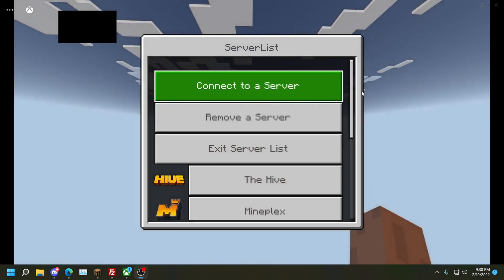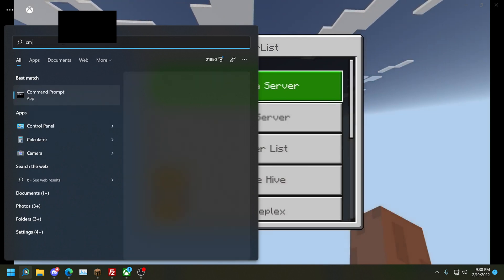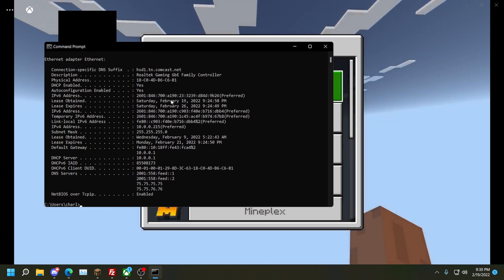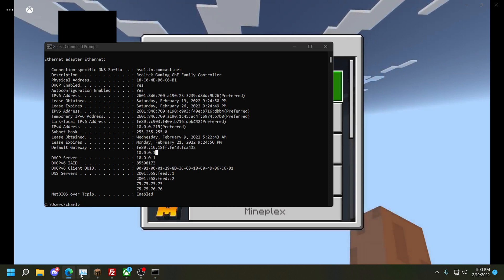Well, you'd then have to go into your command prompt — type CMD in the search bar — and type ipconfig. Actually, type ipconfig /all. That'll give us a whole list that we don't need to worry about. Find the default gateway — right here it's 10.0.0.1 — so we're going to open a new tab.